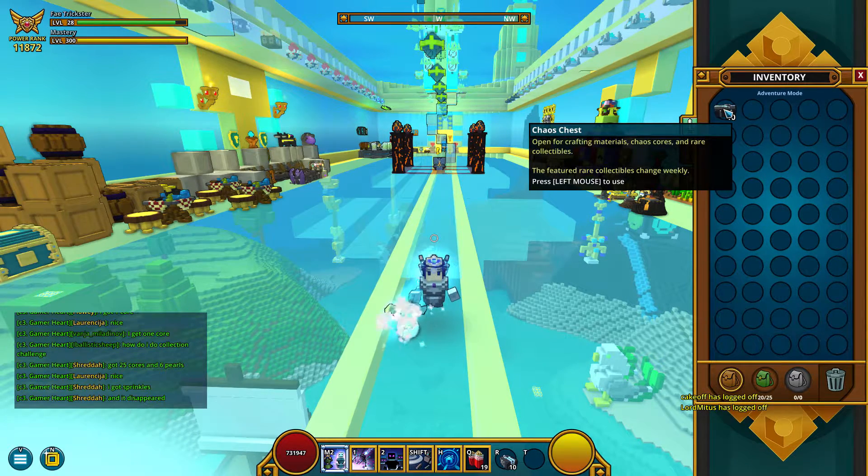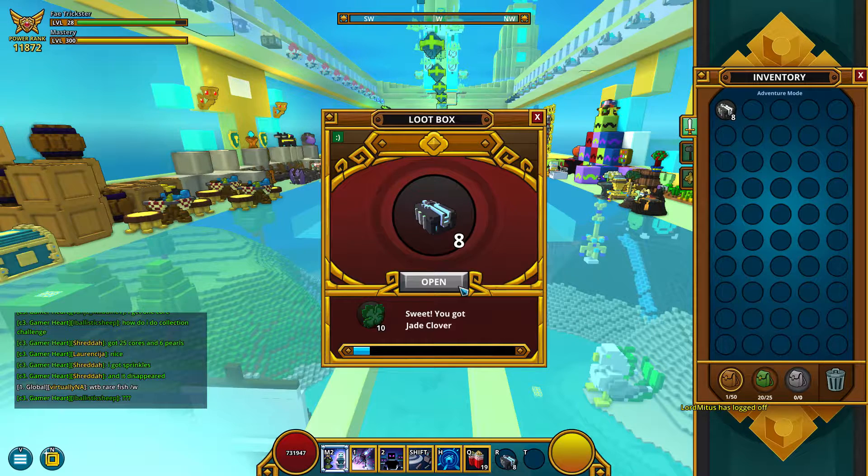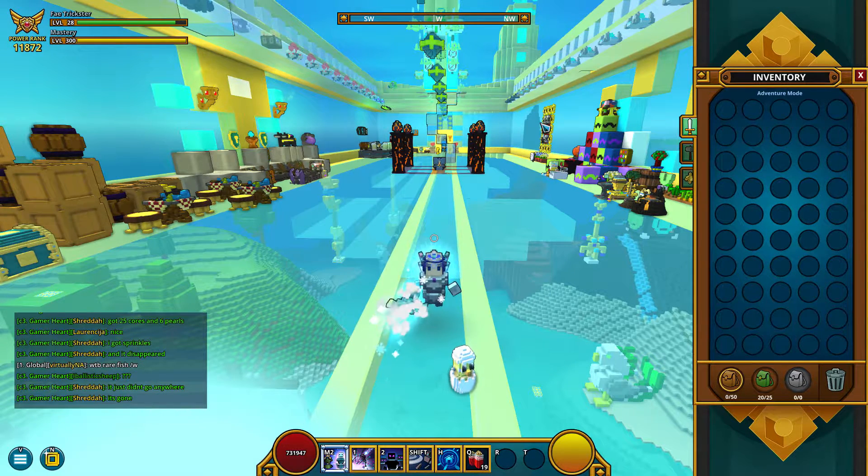Also, now we can get chaos chests from adventuring, from doing dungeons. Enchanted wood, flux, 3,000 flux. But seems today we are not lucky with the cores. No worries though — I will get them and show them to you.